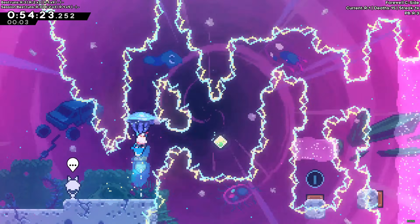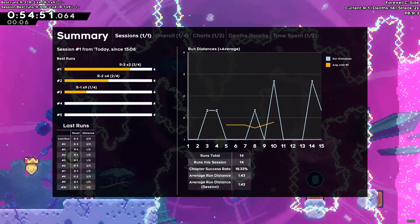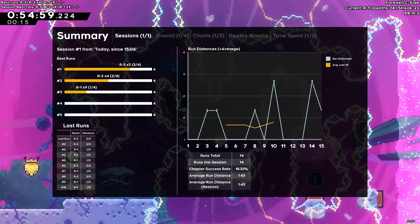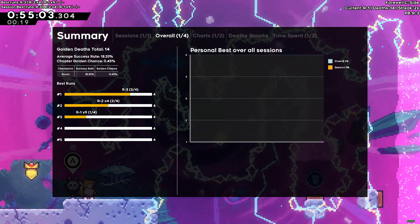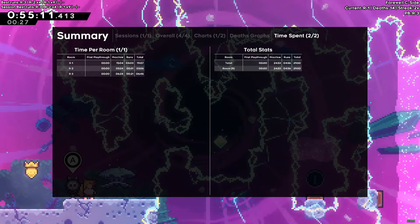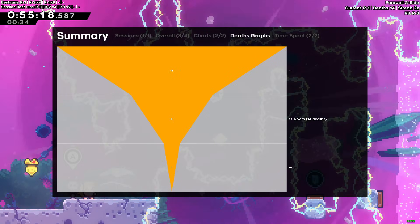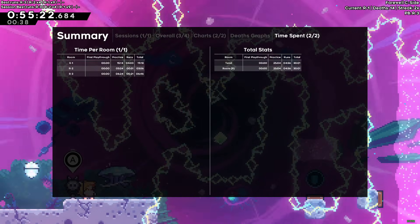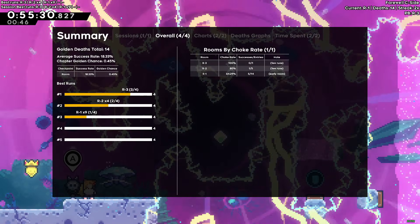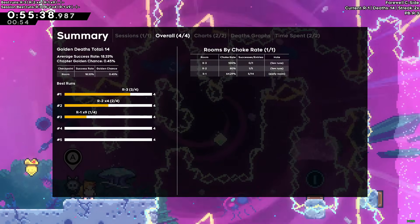Another cool feature: if you press Tab, you get a summary screen with a lot of stats about your golden runs. It has graphs for each session — you can scroll through tabs with Shift and scroll through pages within a tab with W. There are cool charts showing total time spent in each room, and it sorts rooms by choke rate. For example, Room 2 has a 100% choke rate — meaning I died there on every golden run that reached it — which tells me I should probably practice it more.